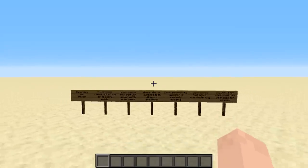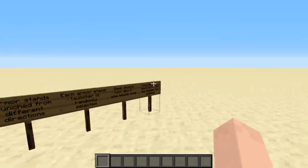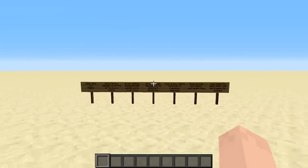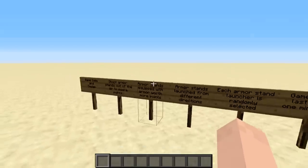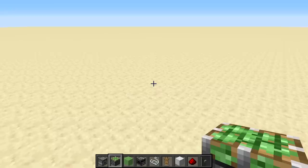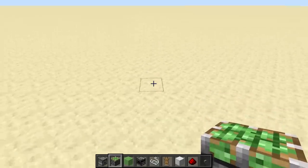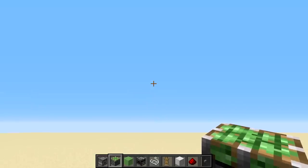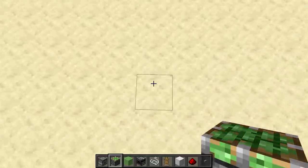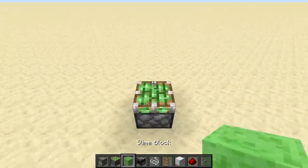On the surface it seems like a daunting task to make a game that does all these things, but if we break it down into bite-sized chunks and separate out each thing we need to do one by one, it's actually not too bad. Let's start off by figuring out how we're going to launch the armor stand up into the air and kick it over into the area where the player will be shooting.